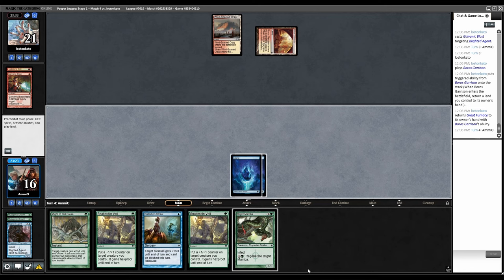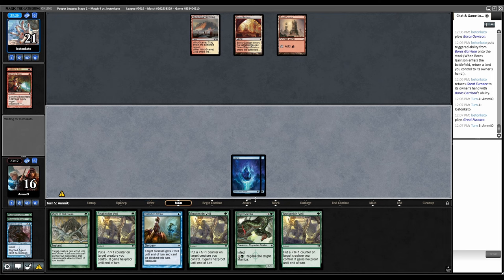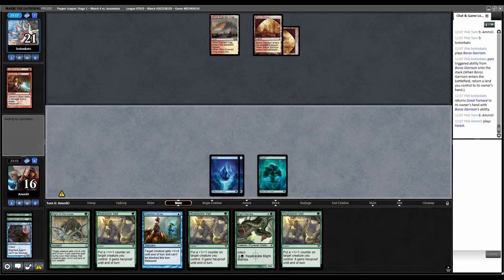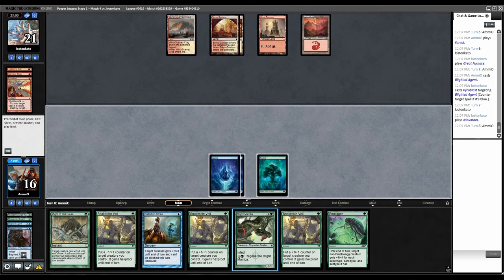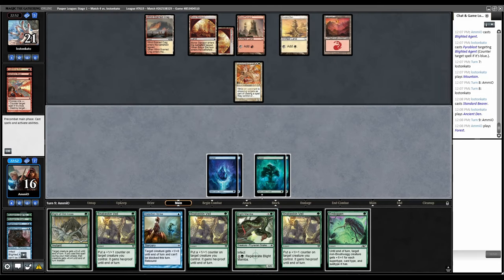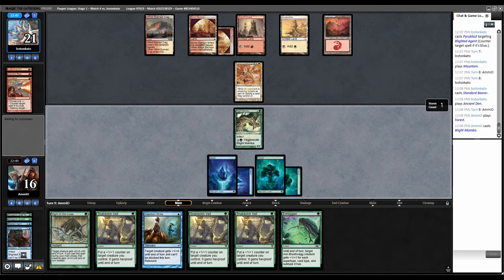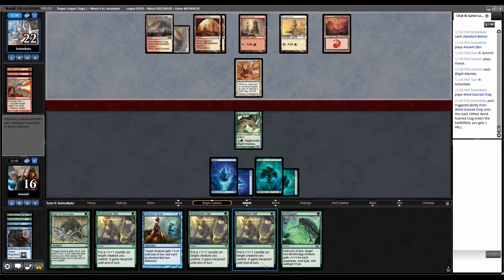Not going to play Blight Mamba because it's just going to die. Wait until we have at least another green land. Blighted Agent. Pyroblast — sure. Back to them, then back to us, then back to them. Standard Bearer. Absolutely unwinnable match now. Blight Mamba. Literally impossible to win this matchup. The Snakeskin Veils have to target the Blight Mamba so they can't redirect to Standard Bearer.